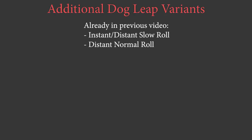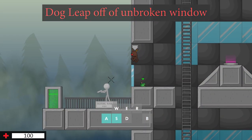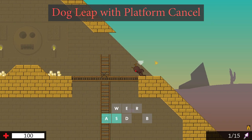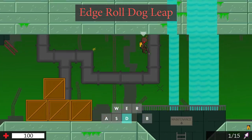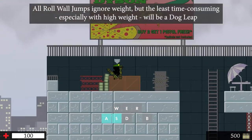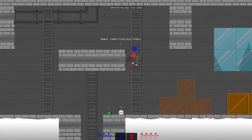Other than instant and distant slow roll dog leaps and distant normal roll dog leaps covered in my previous video, you can do an instant normal roll dog leap. You can do dog leaps off of stairs, unbroken windows and with platforms in the way. You can slow roll from within a one block high gap and perform a dog leap. You can also perform a dog leap off of an edge roll — edge rolls will be covered later. Dog leaps ignore weight, and provide the highest momentum out of all movement techniques for combining with boost weapon momentum.